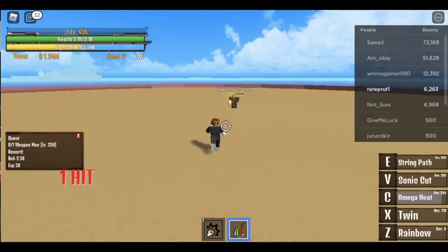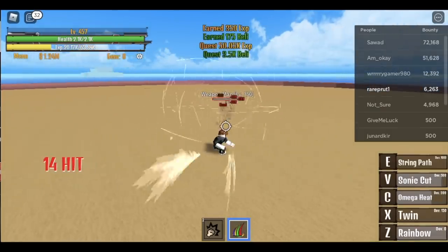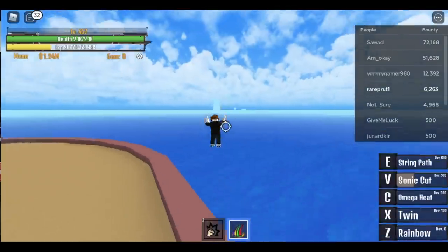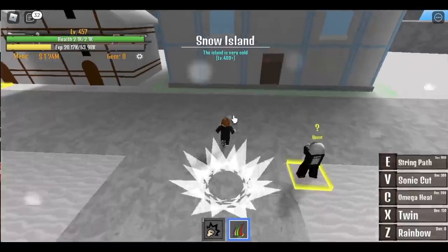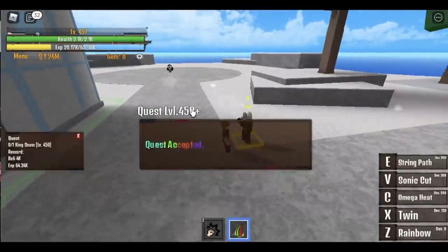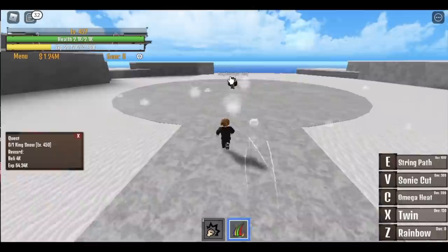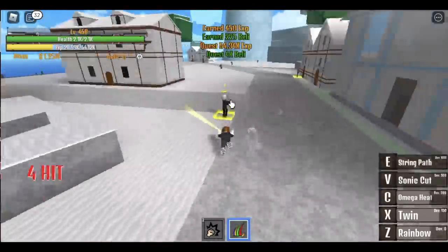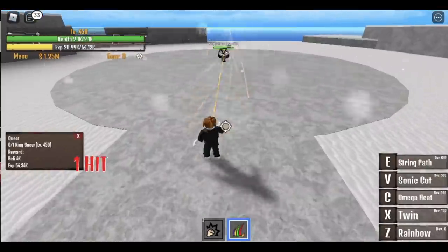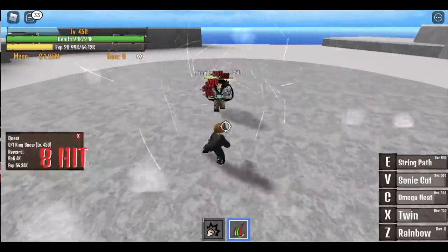You're going to do this until you reach level 450. We're going to skip a quest because it will be hard for our fruit. Now we're going to start with the King of Snow. Very easy — combo: Omega Heat, Sonic Cut, Rainbow, and we're done.